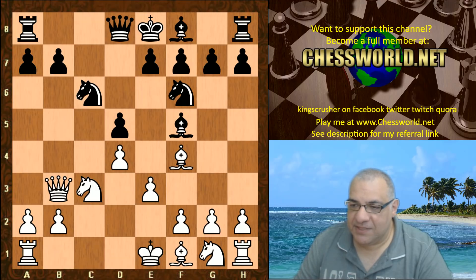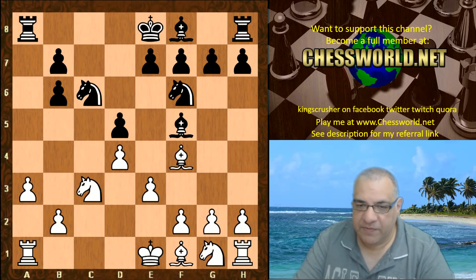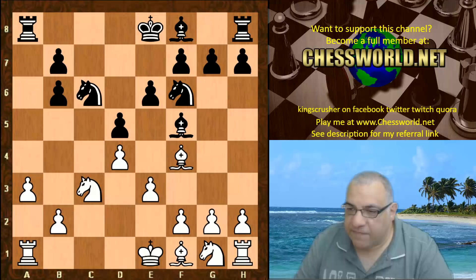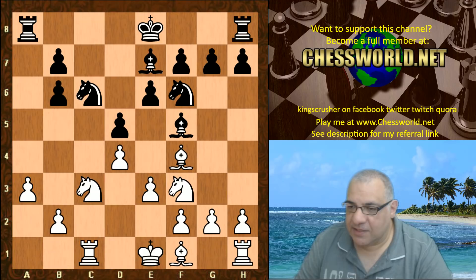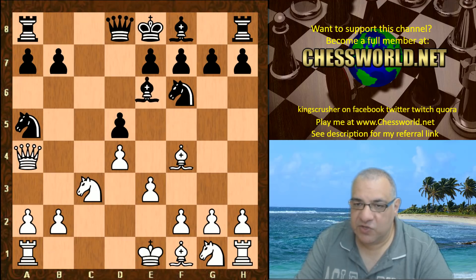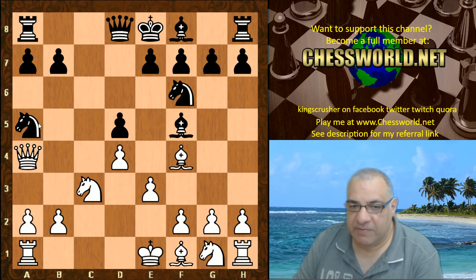If Queen b6, this is better for White — just taking and whatever Black does it's a nice advantage. If Nb4, just this, it's a nice advantage for White. If e6, this disposition is just thought to be a nice advantage for White theoretically. So Nga5 is the top move played here.